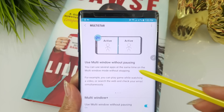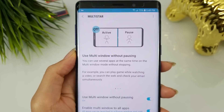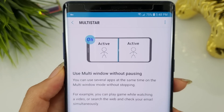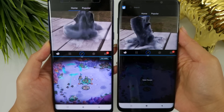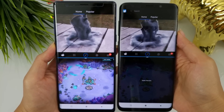The use multi-window without pausing feature allows you to keep both apps active during multitasking scenarios. The example they use is that you can now play a game in split-screen window with another app and both windows will stay active, regardless of whichever one you are interacting with.